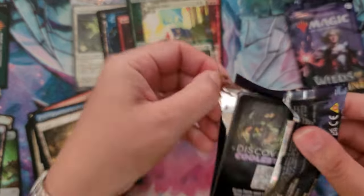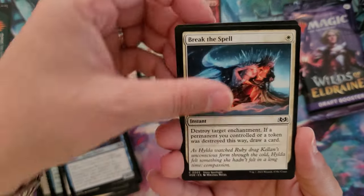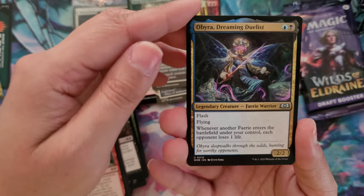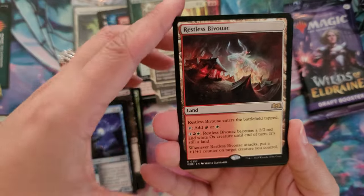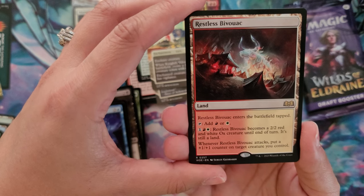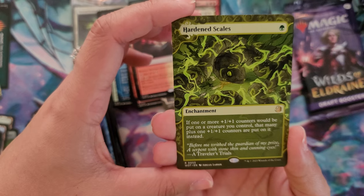Pack number five - we need some more mythics and triple rare packs. We finally got the Warehouse Tabby - love the cat. Cat and mouse, or cat and rat. Diminisher Witch, Break the Spell, Hamlet Glutton, Feed the Cauldron, Storm Keld Prowler, Minecraft Daredevil, Evolving Wilds, Merry Bards, Obira, Dreaming Duelist - our fairy warrior, a Legendary Creature for one blue and a black that can be used for your commander. Taken by Nightmares, Galvanix Giant. The rare for this pack is Restless Bivouac - it enters the battlefield tapped, you can add white or red. For one white and one red, the Bivouac becomes a 2/2 red and white ox creature token until end of turn, it's still a land. Whenever Bivouac attacks, put a plus one plus one counter on target creature you control. And this will have a double rare: we have Hardened Scales for our Enchanting Tales - only one green. If one or more plus one plus one counters would be put on a creature you control, that many plus one plus one counters are put on it instead. And a beautiful swamp for the land and an adventure card.